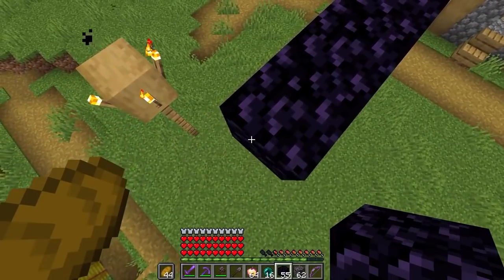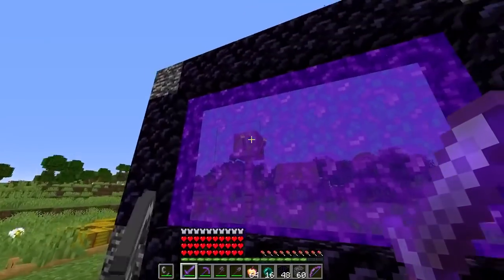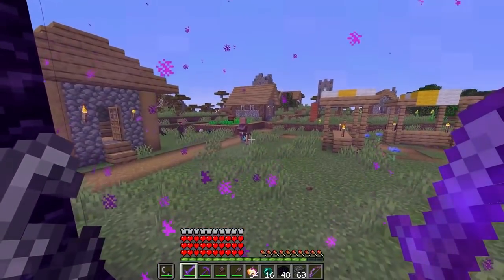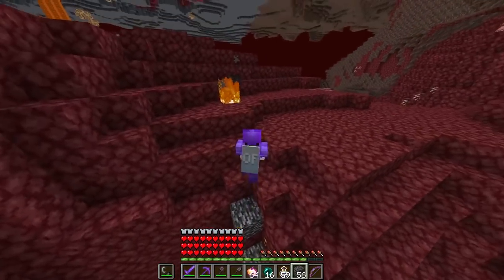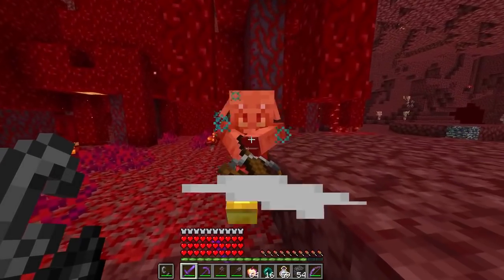I never thought this was possible. Get out of the way — let's do this, buddy. Wide boy! It looks like a plasma screen TV. And through we go — we're here. Hello. I just need a fortress, please. You know you want to give me one nearby. Minecraft, please. Do you really want to mess with me, dude? I promise you don't.